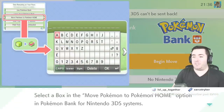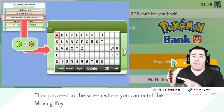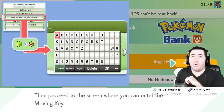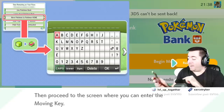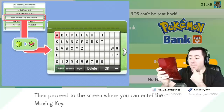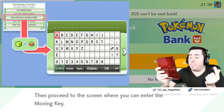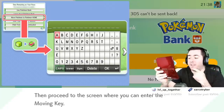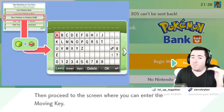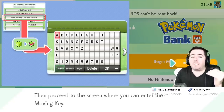Once I go into Pokemon Bank on my Nintendo 3DS, I hit that Move Pokemon to Pokemon Home button and it pops up with a dialogue. The dialogue says: 'You're about to send some of your Pokemon to Pokemon Home. Please note that you won't be able to bring your Pokemon back to Pokemon Bank.' This is a one-way move.